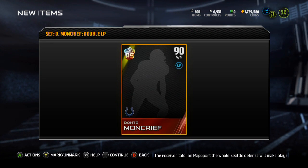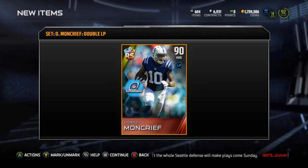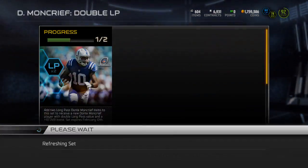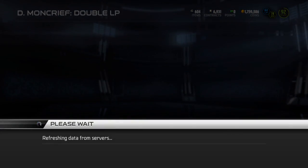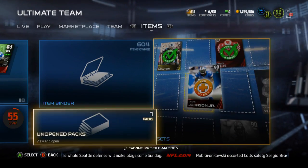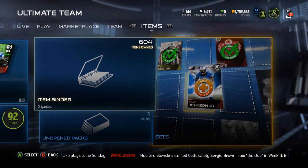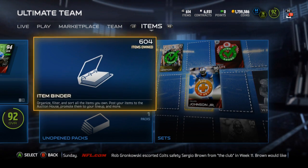If you think about it, I pulled one earlier this week and actually pulled a Dante Moncrief — sold him for 25k, paid 25k — so I pretty much got this Dante Moncrief for free. I opened up one pro pack and got Dante Moncrief and a silver Falcons player who went for like 8k, so pretty much broke even.